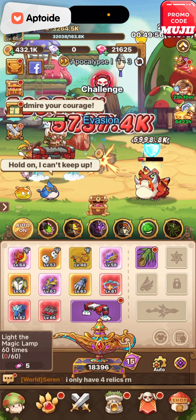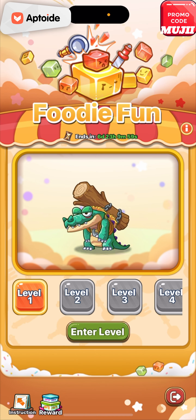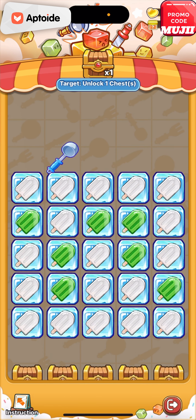Hey guys, welcome back to another video. Today is just going to be a quick one on how to do this Foodie Fun. It is so easy. If you guys don't know what this is, you drop a spoon — or an ice cream spoon — here, and you just got to hit these. The higher level it is, the higher the damage will be. So let's start this.